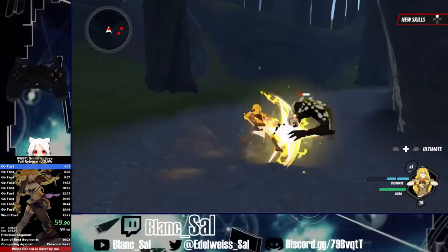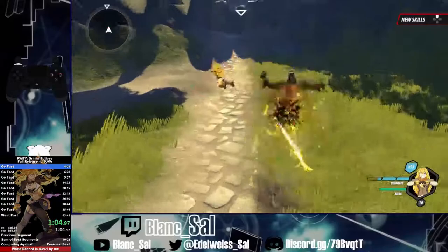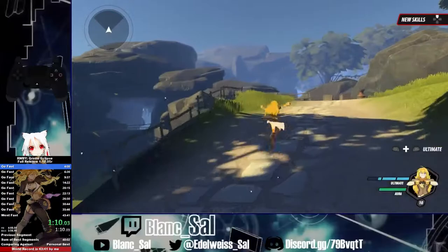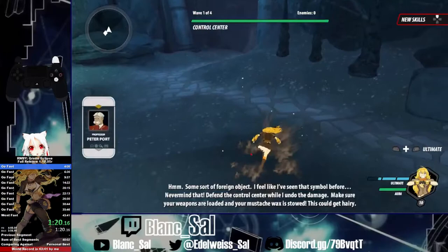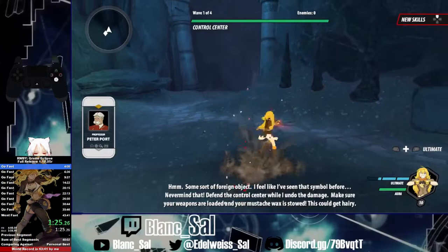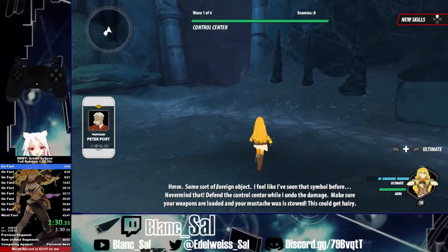We have two versions of bhoping. We have the one where I use the heavy. The way that we do bhoping is: jump, dash, attack, and then cancel. If we do that well enough then we're able to go super fast. The other version is jump, dash, light attack, then cancel.